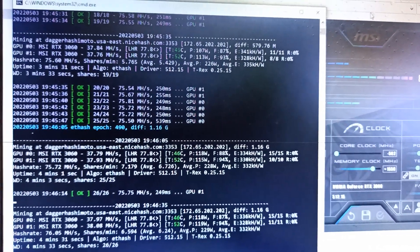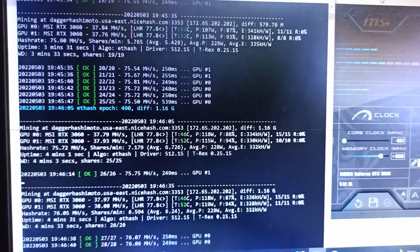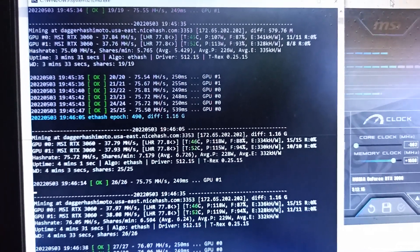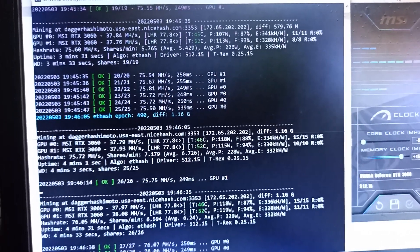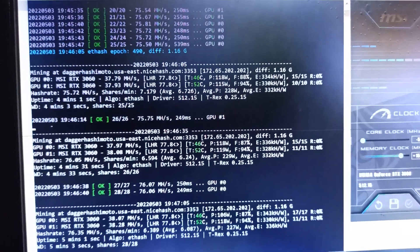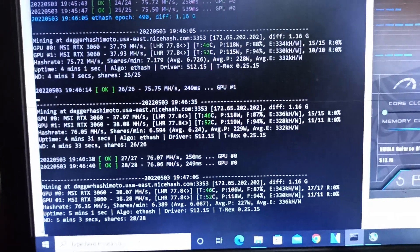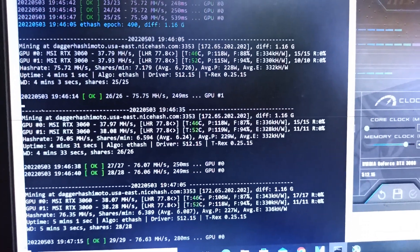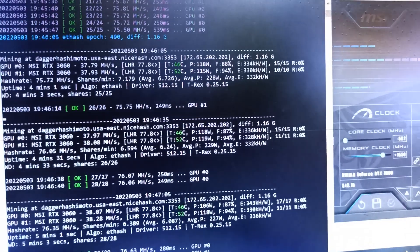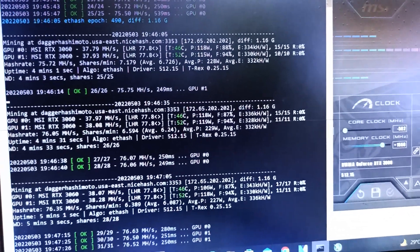After a few minutes, my GPU is now stable. You can see that both my RTX 3060 LHR cards are getting 37 to 38 MH/s. I don't understand why, because in the previous versions — 0.25.12, 0.25.13, or 0.25.14 — I was getting more than this, around 39 to 40 MH/s. Here it's showing 38 MH/s and I'm not sure if it will increase or decrease.